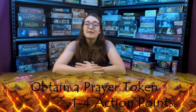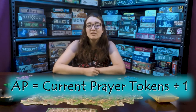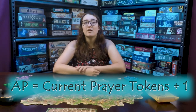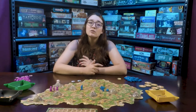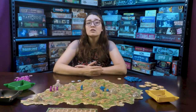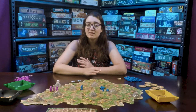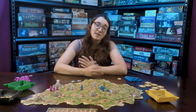You are able to obtain prayer tokens, but you can only do this once per turn. Prayer tokens cost action points equal to the current number of prayer tokens you have plus one. Prayer tokens can be spent on anyone's turn, including the turn that you acquired the token, and are used to save a village or a sculpted moai from being destroyed by a volcano. You can use as many prayer tokens as you want to save that many moai or villages.